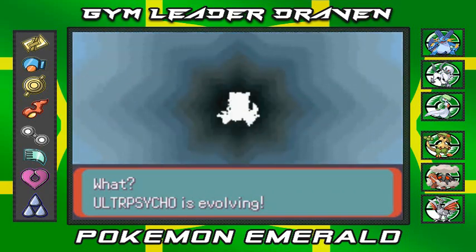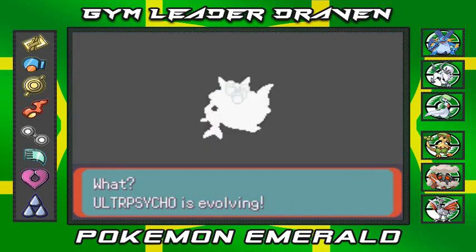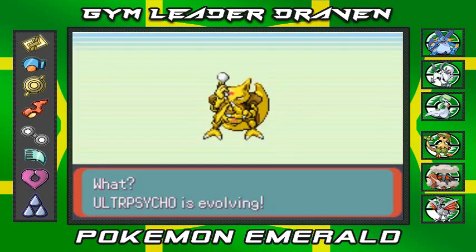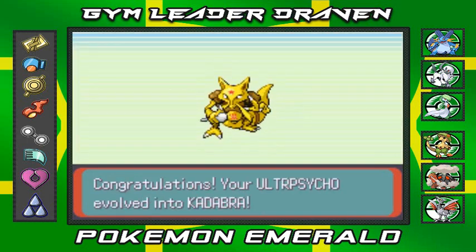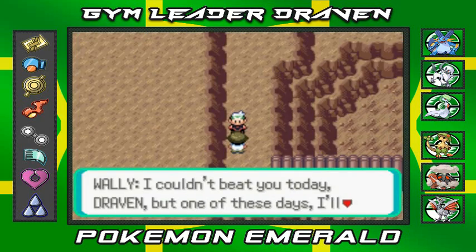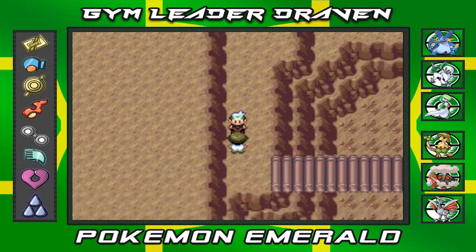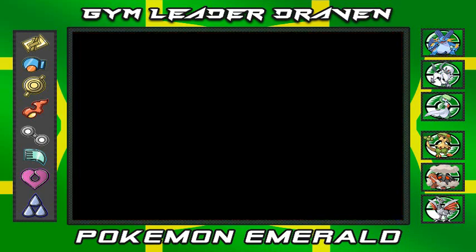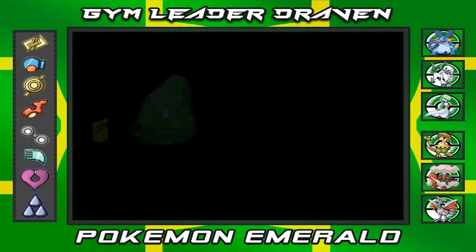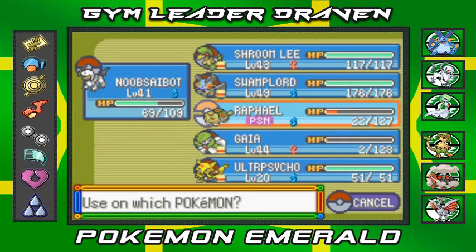Ultra Psycho evolves into Kadabra, which is cool. It doesn't learn any new moves since we kind of surpassed that level. Wally says, 'I couldn't beat you today, Draven — but one of these days I'll catch up to you.' Yeah, sure. First, we gotta start healing up my Pokemon, because Wally kind of did a number on my team. Let's go with Hyper Potions — make sure to bring your repels and healing items, guys.